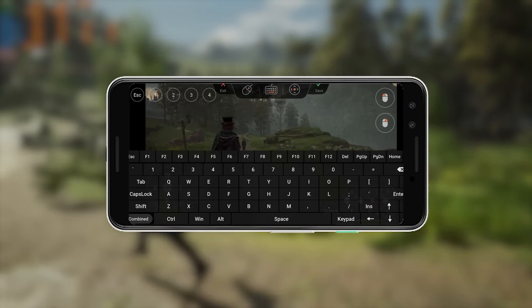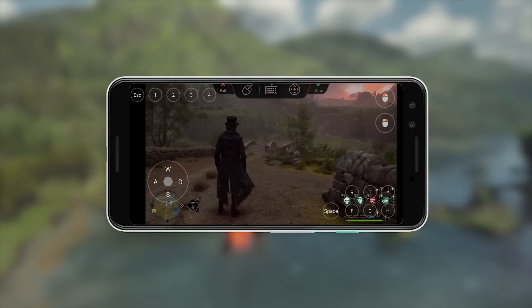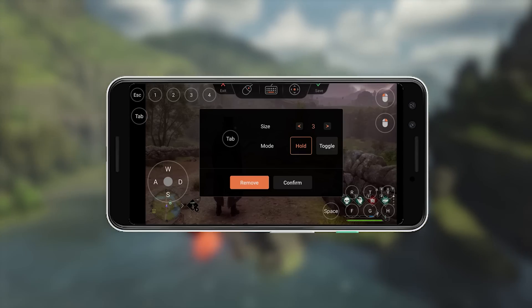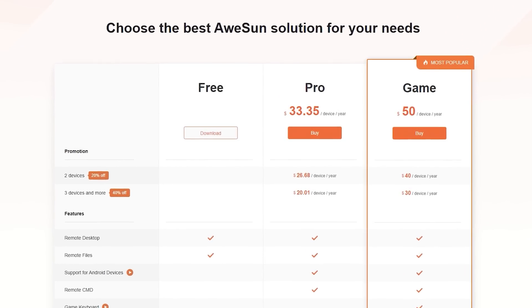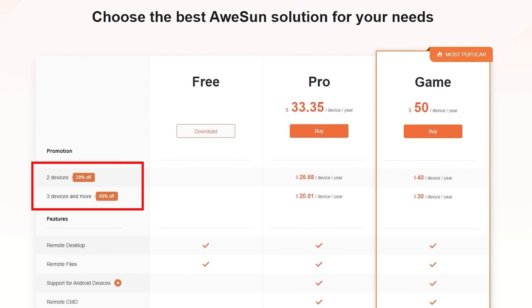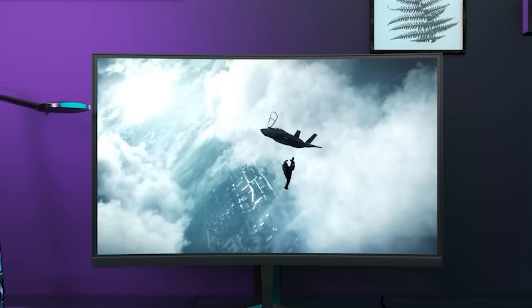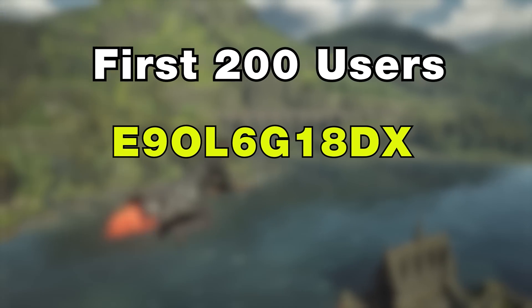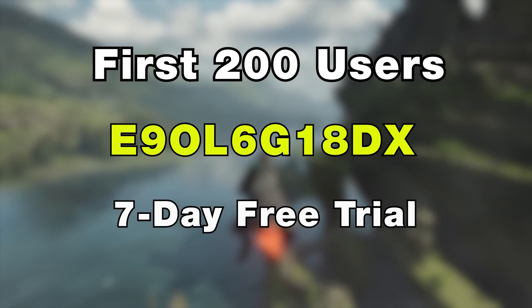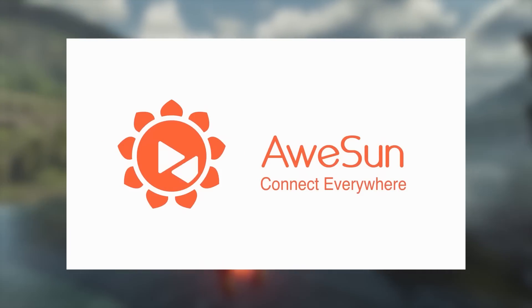They also offer a fully customizable keyboard for game controls. For example, if the top key is missing, all I need to do is go to Edit Keyboard, add the top key, customize it, and now I can easily access my broom and all items. They offer great prices for paid versions and you can save up to 40% on your purchase. They even have a smart power plug that allows you to shut down or wake up your PC remotely using your mobile device. The first 200 people who download and use the code will get a 7-day free trial, so don't miss this opportunity. Download now and use the code in the description. Big thanks to Aosan for sponsoring this video.